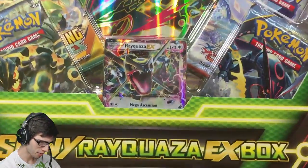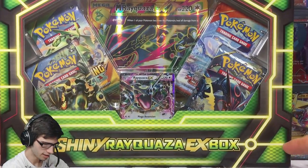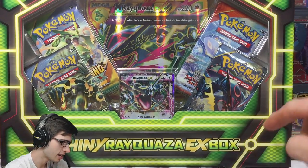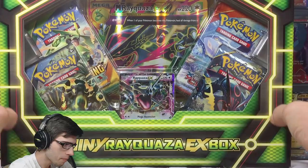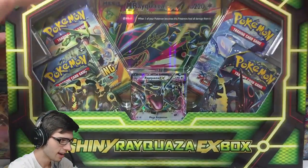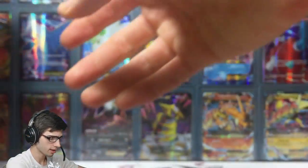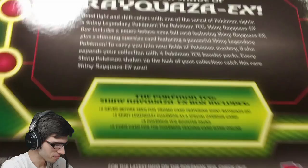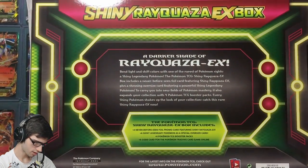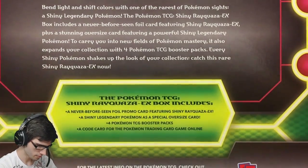Before I bust into it, let's have a quick look. It has the nice little Shiny Rayquaza box right there — the design is actually really good. I love the kind of neon lights with the Rayquaza scale pattern going around the outside, and the logo on the top and on the side as well. I can barely even fit this on cam.